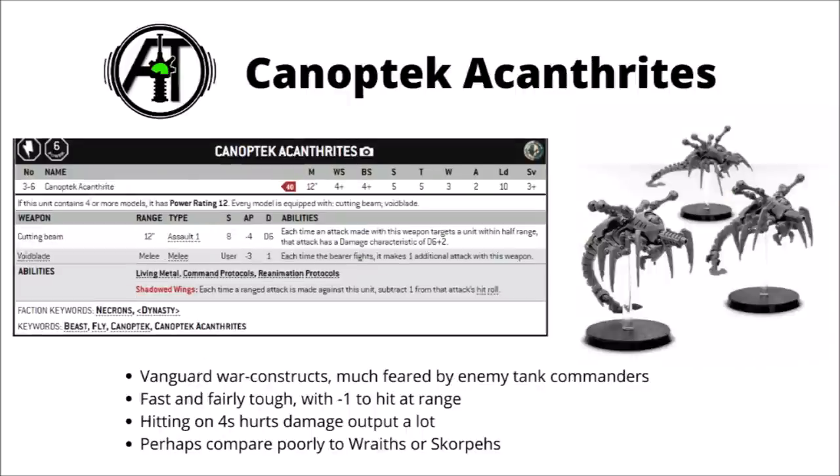The next Canoptic creation are the Canoptic Acanthrites. These are perhaps similar to Wraiths in appearance, with 12-inch movement, Weapon Skill and Ballistic Skill 4+, Strength and Toughness 5, 3 wounds, 2 attacks, Leadership 10, and a 3+ save. They don't get the nice 4+ invul save of the Wraiths, but they do get a rule called Shadowed Wings meaning they're -1 to hit at range. In the background they're Vanguard War Constructs, much feared by enemy tank commanders due to their cutting beam attacks, which have essentially the same profile as Melter Guns — Damage D6, or D6+2 when within half range.